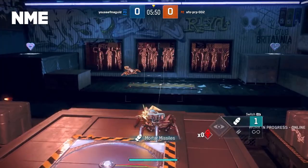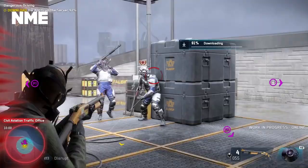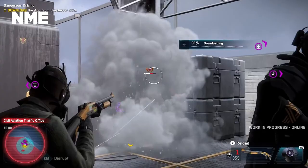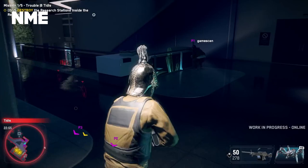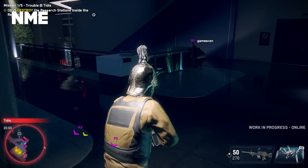Any online fun gets you XP that increases your rank and unlocks rewards so you can upgrade gadgets, recruit new agents, or just unlock cosmetics. If you are a season pass owner, you'll also get two new single player missions on the same date called Guardian Protocol and Not in Our Name, so it really does seem there's something for everyone in this March 9th update. For more on all things Ubisoft and everything in the world of gaming, head to NME.com.